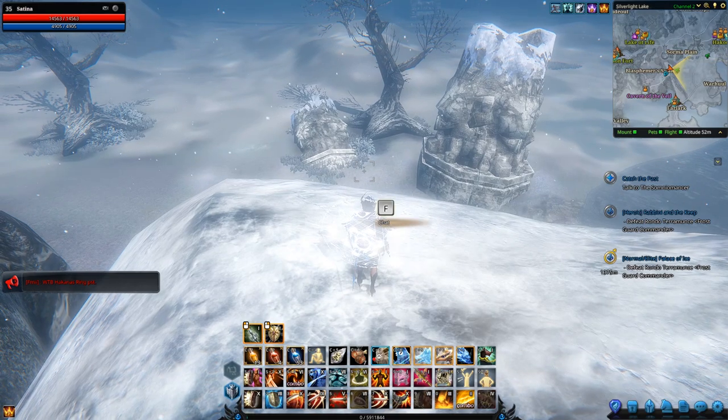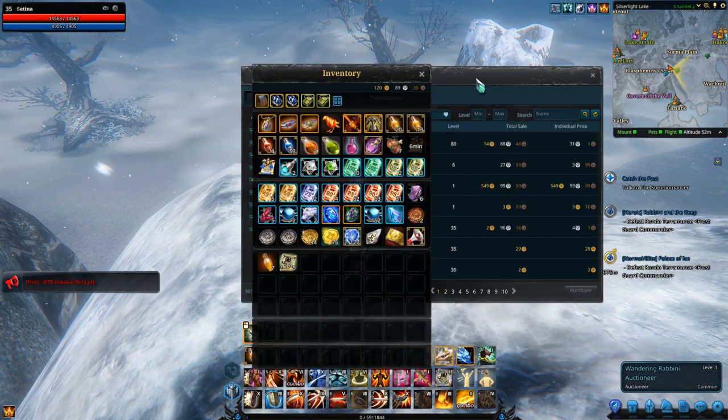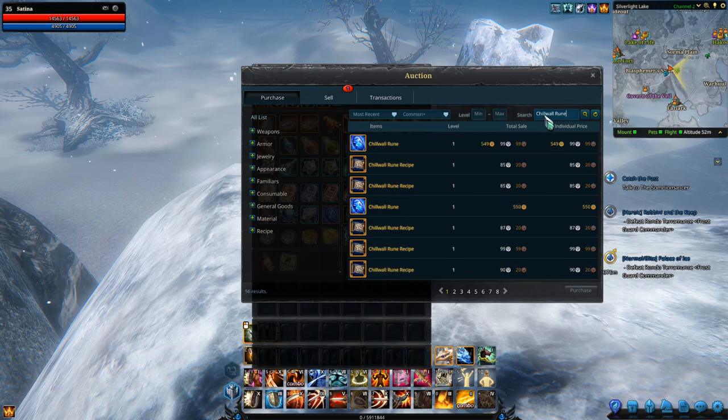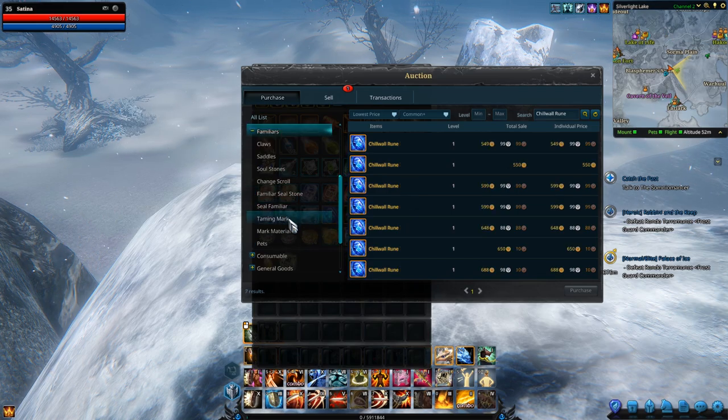Checking the Auction House for Chill Wall Rune prices — we want the lowest price, just the Familiars not the recipe — they're not cheap. The Mortal Tears are very expensive, and the Chill Wall Rune price reflects that. If you want to buy one, it's going to be fairly costly: 550 gold is the cheapest and they go as high as 690 gold. That's fairly crazy.